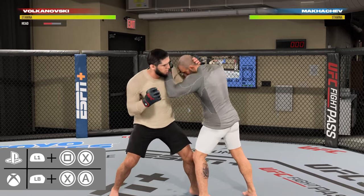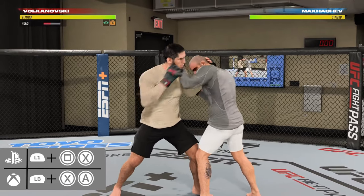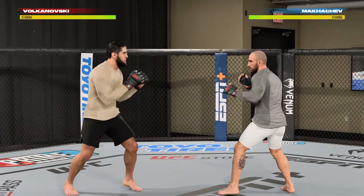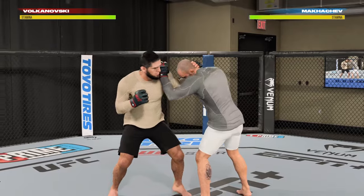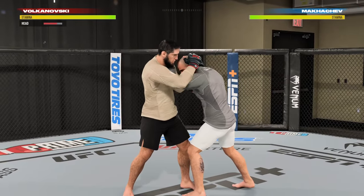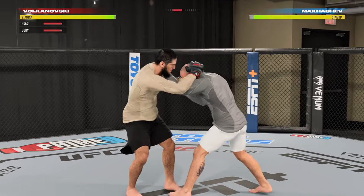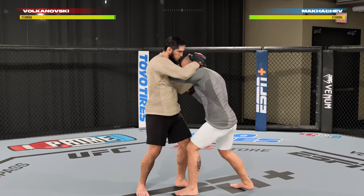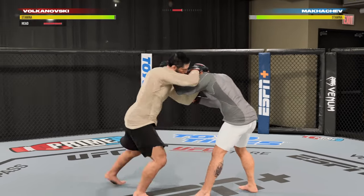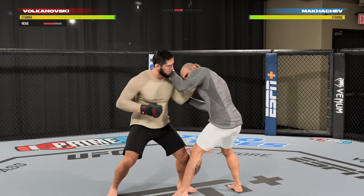Most of these strikes are also available in the other clinch positions I'm about to show you, so just go into the training arena and have a play around to see what's available. Now I'm going to show you how to transition into different clinch positions. The easiest transition is getting into the tie clinch. To do this, you need to get into the single-collar clinch by pressing square and X, then throw any knee with the X or circle buttons, and it will put you in the more dominant tie clinch position. And if you want to go back to the single-collar clinch, just throw any punch with square or triangle.